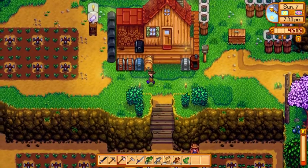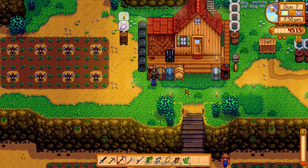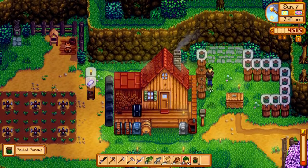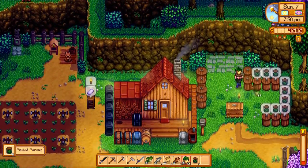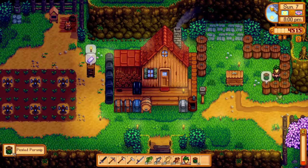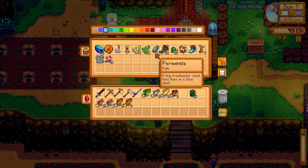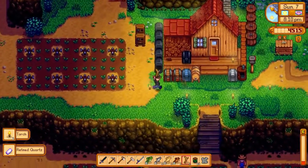All of you go inside. Let me take some more parsnips and go sell them. Let's check what we got in terms of money — we have 6,000 and something plus extra. So that's okay, that's awesome. We have 53 of something.